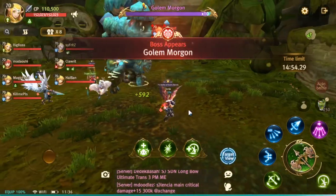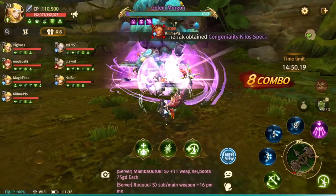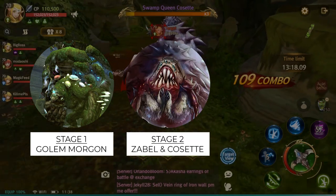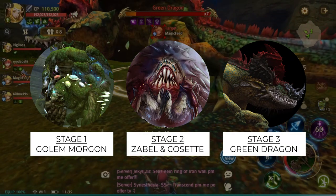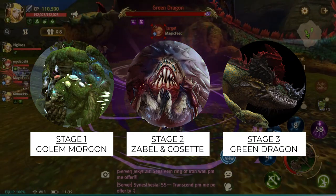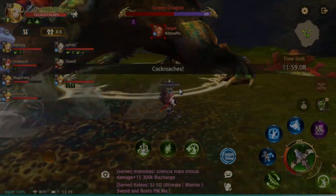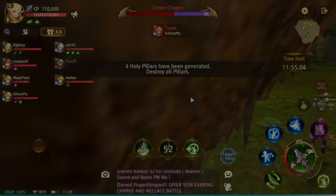So basically there are three stages for Green Dragonest. For stage 1, you're up against Colin Morgan. Stage 2 brings in the duo spiders, Isabelle and Cassette. Saving the best for last is of course the Green Dragon itself. If you were to rate these stages by difficulty, only stage 3 brings the biggest threat. The rest are basically warmups.